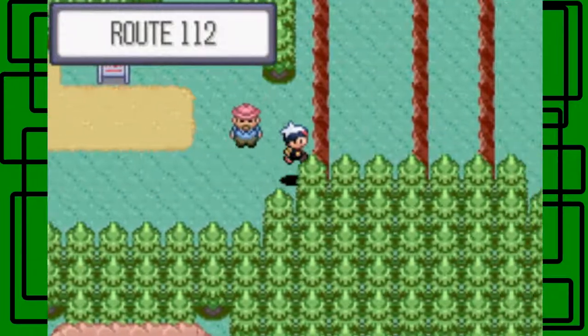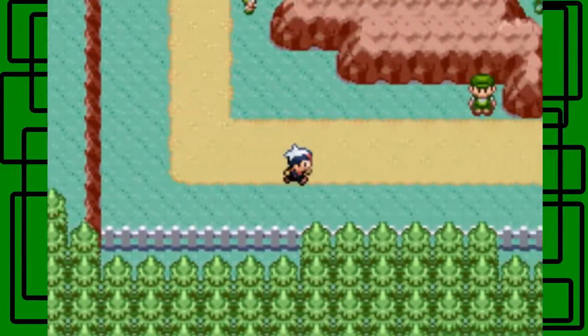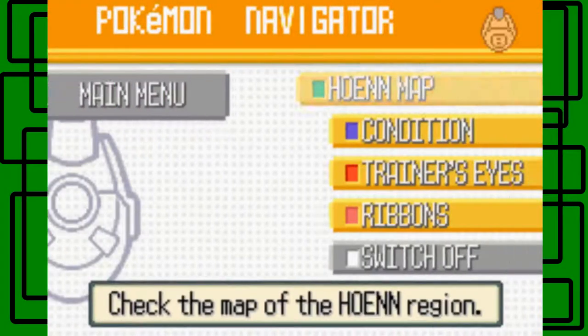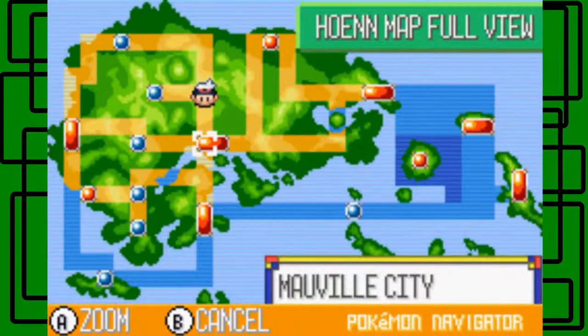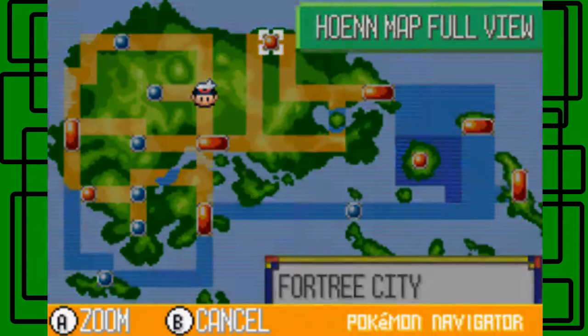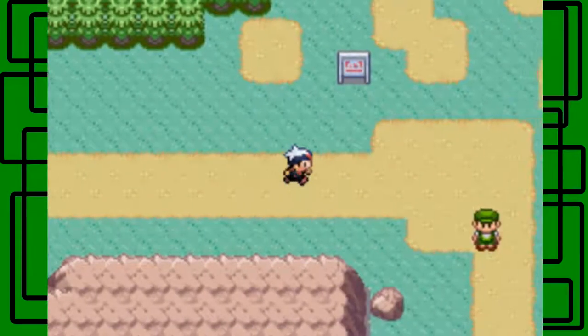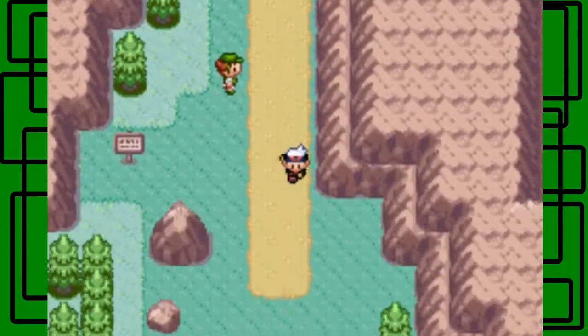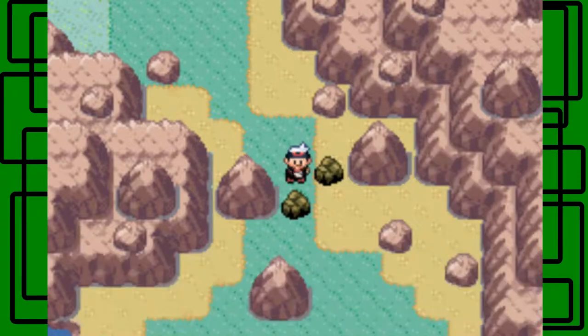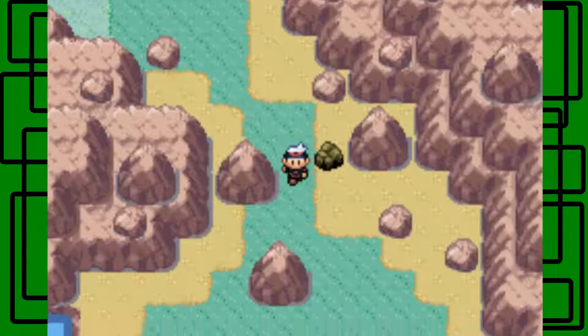Now what we have to do is head east of Mauville City - let me show you on my Pokemon Nav. East of Mauville City is route 118, then route 119. After that is Fortree City, where we can get the 6th Gym Badge - an X Gym Badge to be exact. We'll head east of Mauville now. When we get back to Mauville City, I'm going to get Splunk out of the PC and replace the current party member with Splunk.